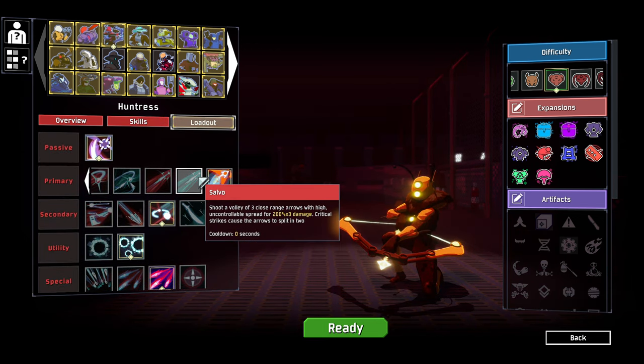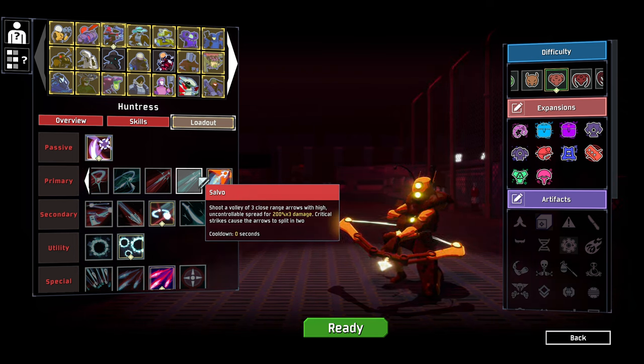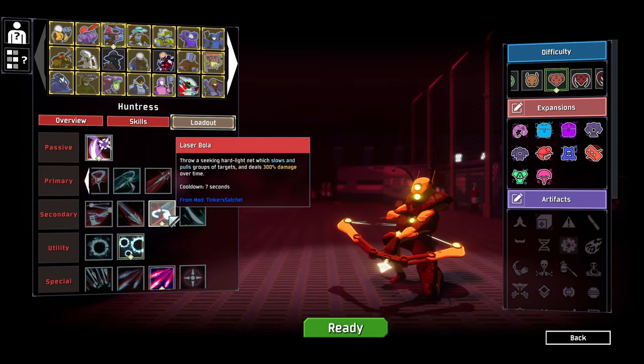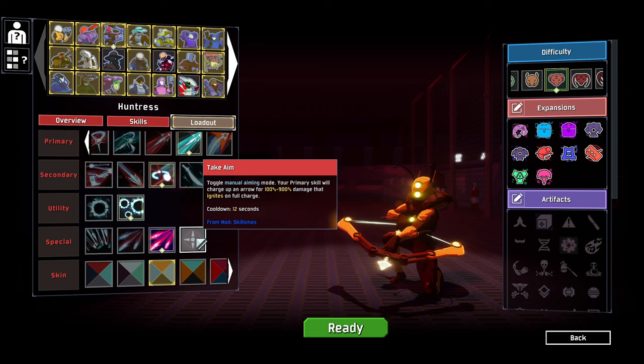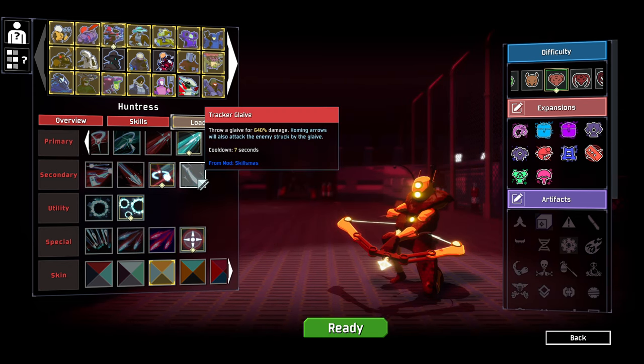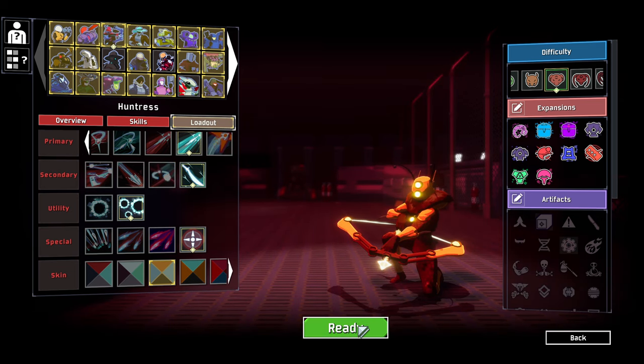Shoot a volley of three close-range arrows with highly uncontrollable spread - critical strikes cause the arrows to split into two. We'll go with that, seems interesting. Toggle manual aiming mode - your primary skill will charge up an arrow for extra damage and ignites on full charge. We'll try that out. Throw a glaive - homing arrows will also attack enemies stuck with a glaive.